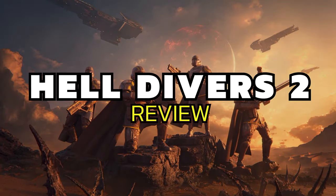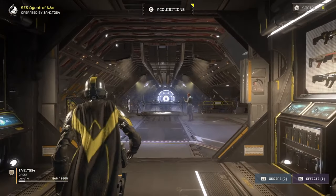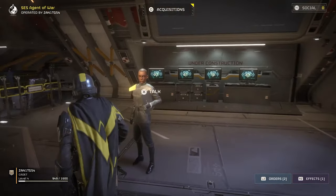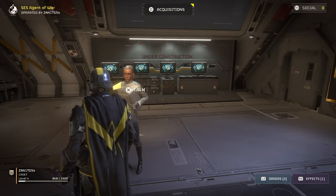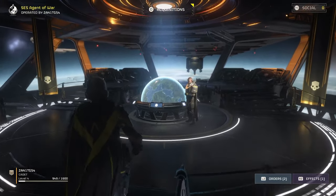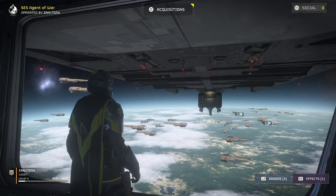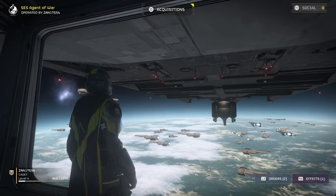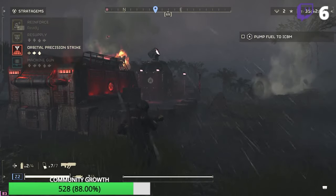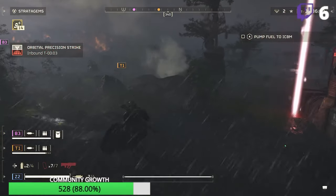When you first get into Helldivers 2, the one thing I wasn't concerned about was the graphics. This being a $40 game, I can see it being locked at 1080p resolution — that's probably the best way to enjoy this game, to be honest. With that being said, it's not even close to a bad-looking game. The game has a lot of life and color in whatever world you're going to, even when you're transporting to the actual planet. With all the effects and things flying at you, it's safe to say this is a good-looking game, and scaling down makes sense.